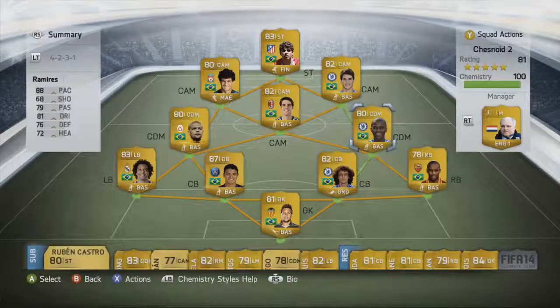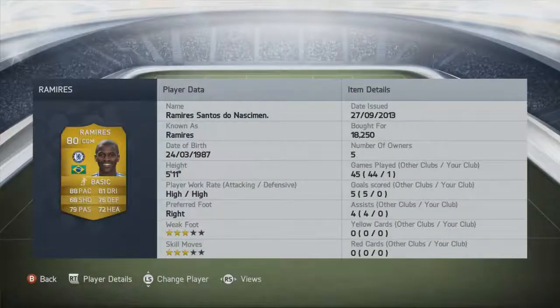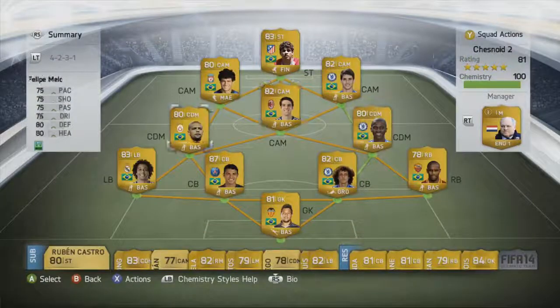Moving into the midfield, as you can see it's a 4-2-3-1 formation. This year it has three CAMs as opposed to two CAMs and a center forward, which is a nice change. Ramirez is the first CDM — 88 pace, 76 defending, 79 passing, 81 dribbling — a fantastic player. Both work rates are high so he does get tired towards the end of games, but still a fantastic player. As a Chelsea fan, he's definitely one of my favorite players in real life and on Ultimate Team.